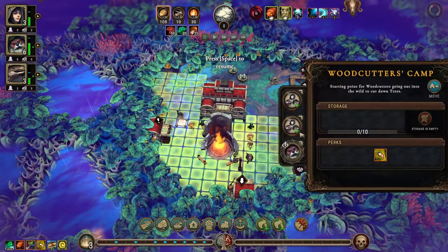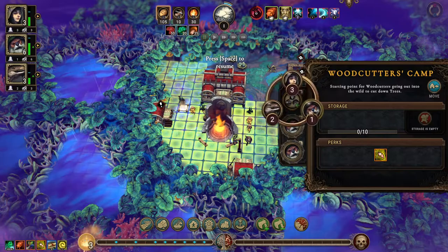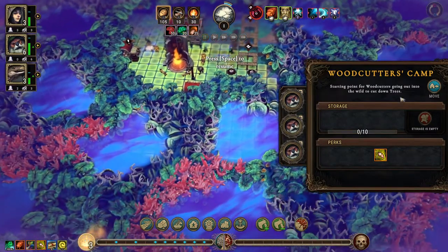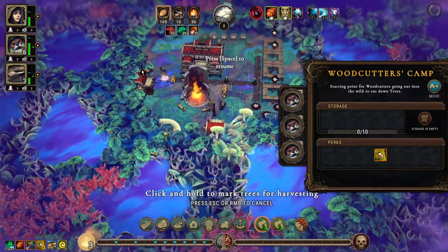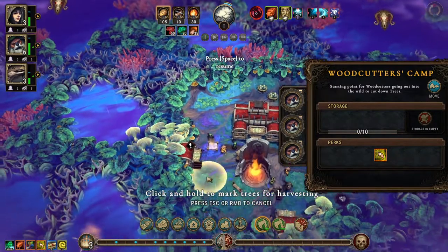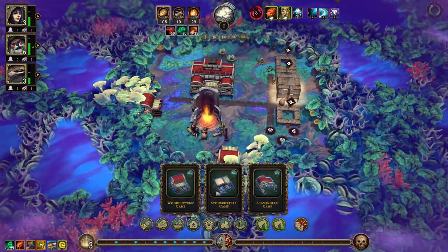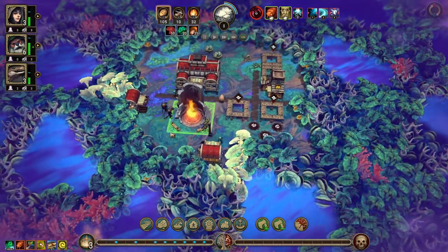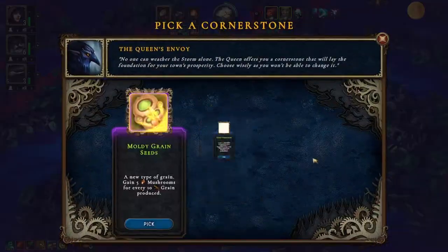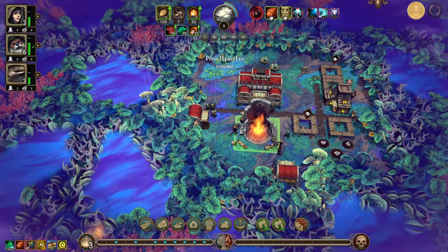Okay, we have our woodcutters. Get those guys in — and you will stop chop. Now we need a scavengers camp. Five mushrooms for every 10 grain — that's not bad. 50% to goods production produced in the small farm is not bad either.